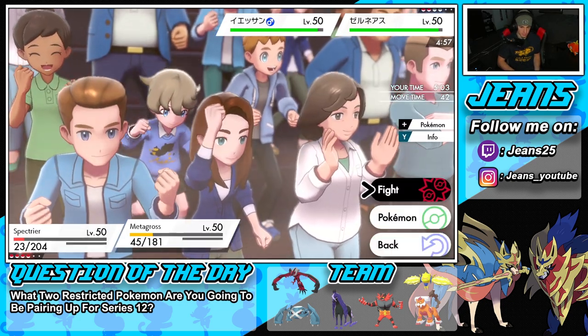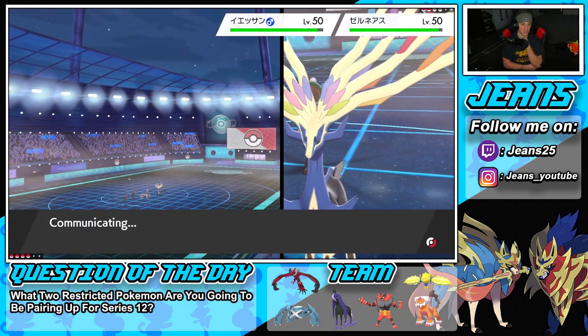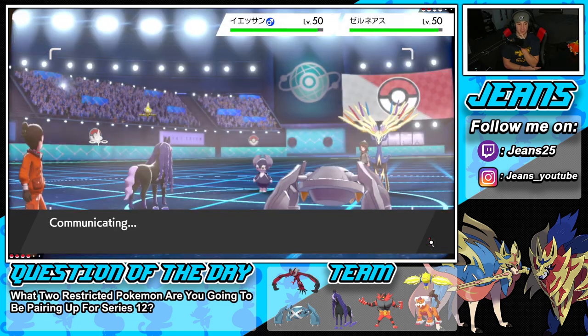I think I'm just going to protect Metagross and Bulldoze again. We need speed control here if we want to win this battle because I wouldn't be surprised if a Geomancy Xerneas comes in the back end and just cleans up my whole team.